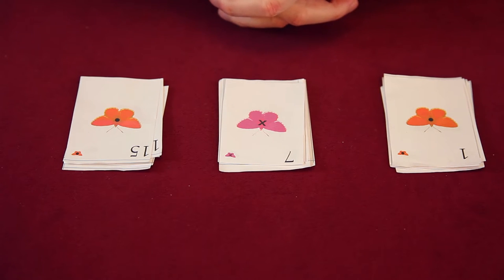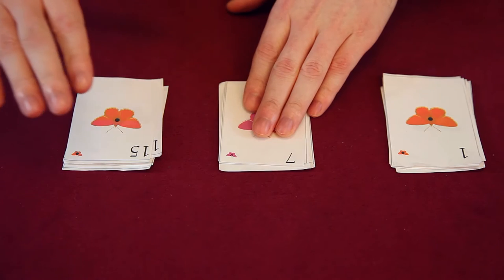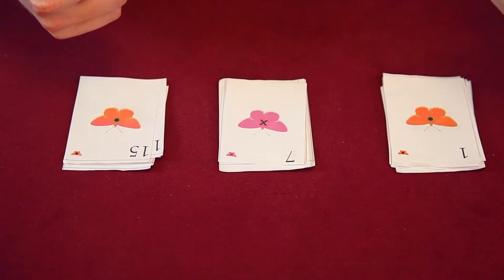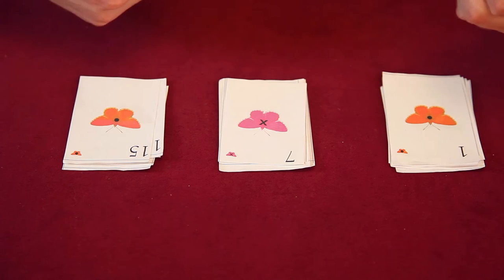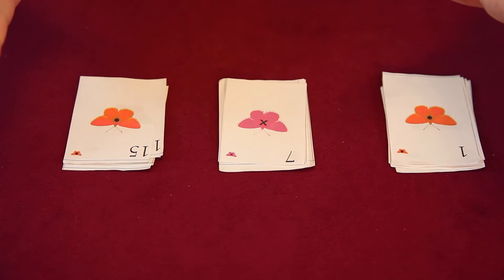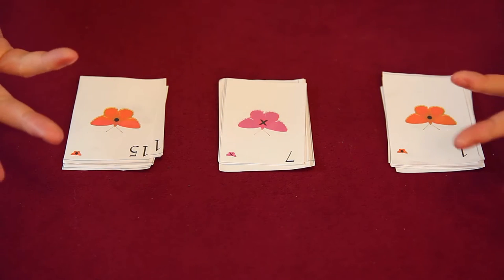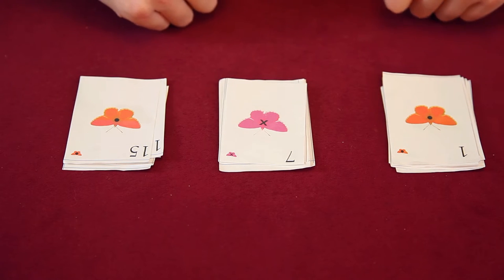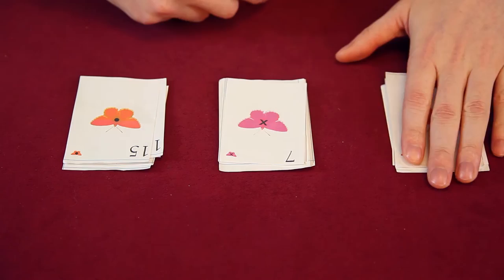For setup, take the numbers 1 through 6, 7 through 12, and 13 through 18, split them up into three piles, shuffle each one, and give everybody one card from each pile. This gives you an even distribution of starting hands, which is much better than just randomly shuffling all the butterflies together, because some butterflies are better than others and someone could end up with a really powerful or really weak hand.